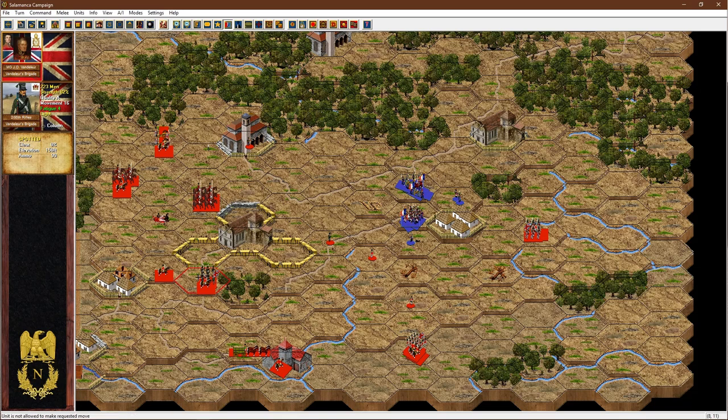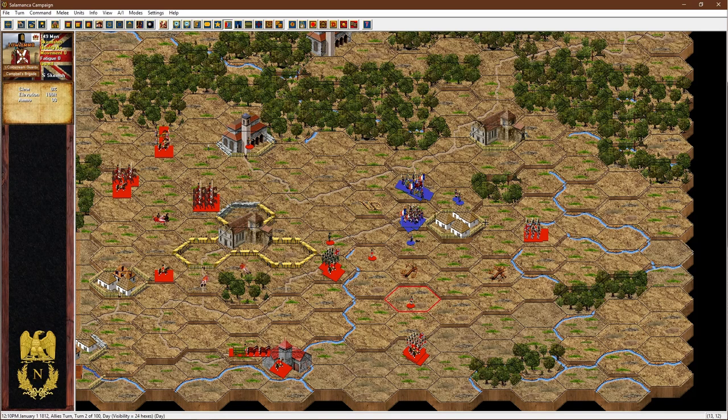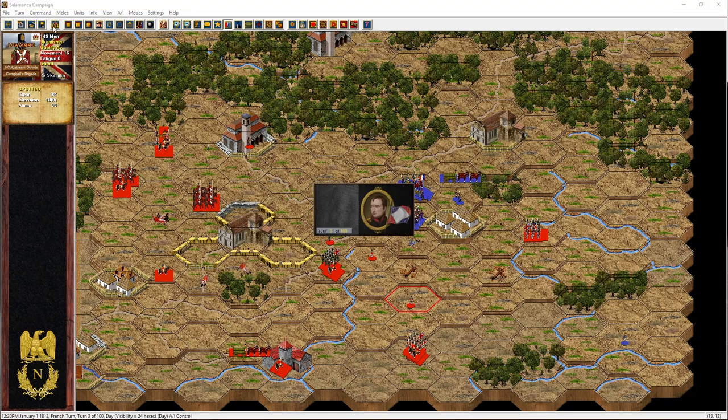I'm going to bring the 95th up a little bit to get that opportunity fire from the gun at the top of the road. They're facing directly across the screen to the right, so I'm going to turn them around. Not a lot else we can do with this turn, so we'll go on to the next turn.